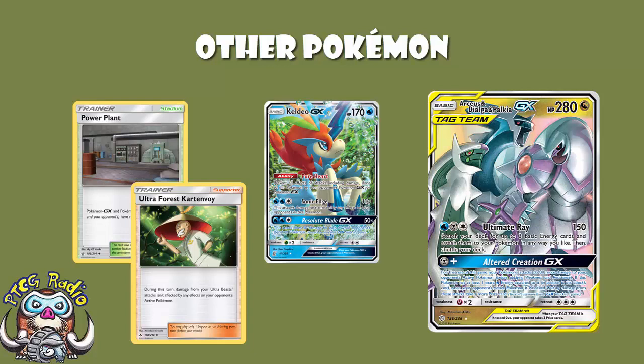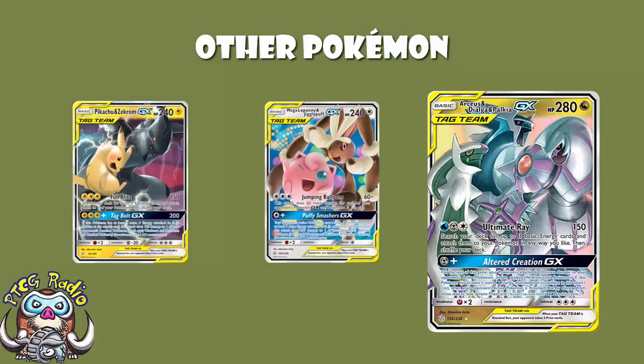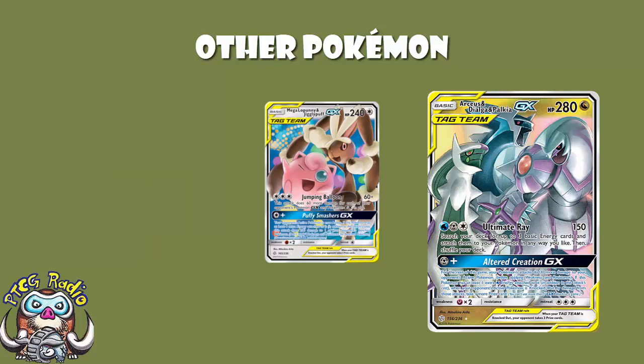Now we also see one copy here of Mega Lopunny and Jigglypuff. I've said it before and I'll say it again - just get ready, it's gonna keep happening. This is a phenomenal card that is just gonna keep popping up in decklist after decklist. Free Colorless Energy, 60 damage base, plus 60 more for each GX or EX your opponent has in play. Pikachu and Zekrom with three GXs in play - that's two plus the Pikachu and Zekrom - yeah, that's a one-hit KO. Any other tag team, four GXs including the one you're attacking - it's just really good. And of course you're accelerating energy using ADP, so why would you not put something like this in, which essentially requires one attack from ADP? You need one Ultimate Ray and then you've got all the energy on here.